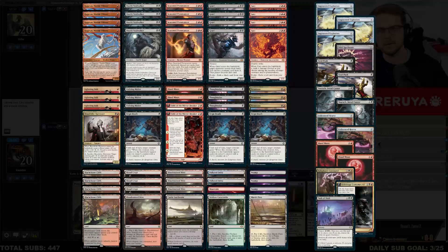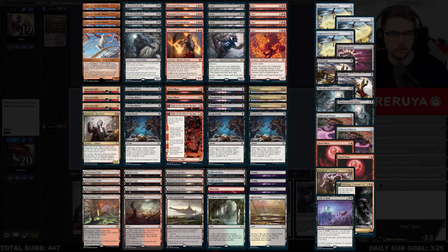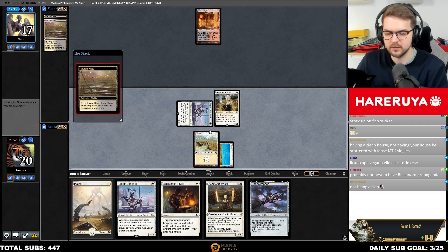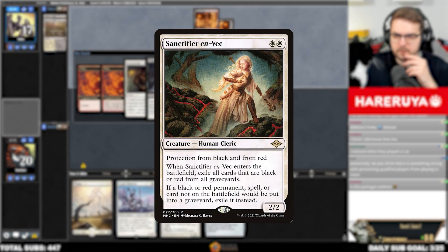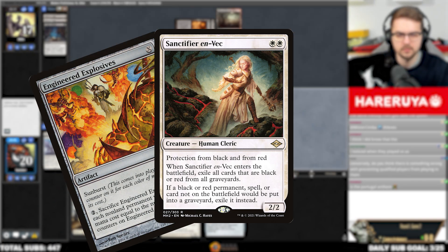Rakdos Scam. During early turns, try to keep the possibility of a double Fury in mind. If double Grief hasn't happened turn one, it mostly means your hand is safe from it, so you can keep some extra creatures in hand for later. Sanctifier en-Vec shines here, having protection from essentially your opponent's entire deck. Rakdos can only kill Sanctifier with Engineered Explosives or sometimes Path of Peril.